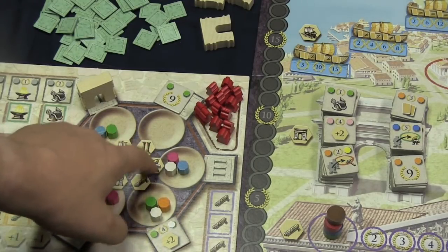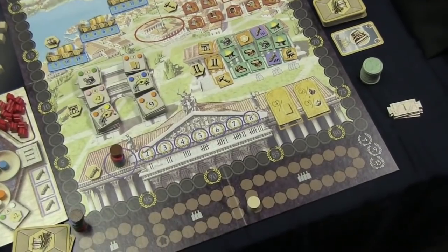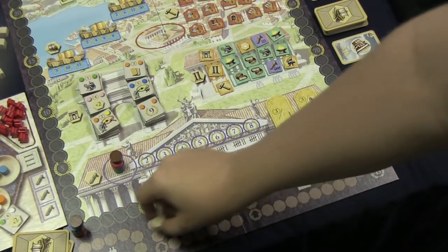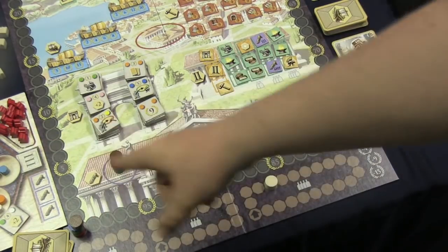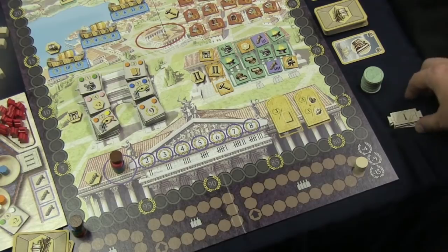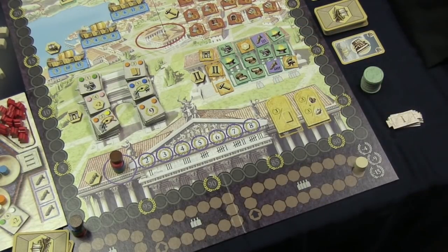Each of these actions is going to cause the game flow to progress. This track here moves in a four-player, three-player, or two-player game, and you'll be moving around it based on how many spaces you moved on your own board. Every time it passes a certain point, part of the year goes by — it's a way to keep track of when the game is going to end or when scoring is going to happen.